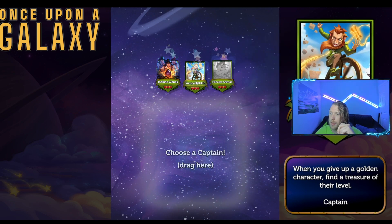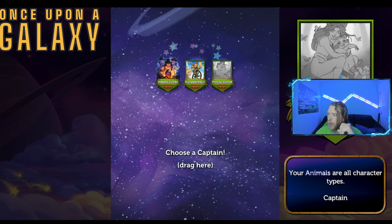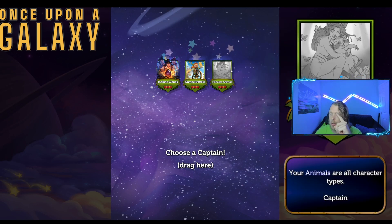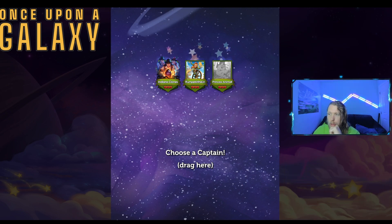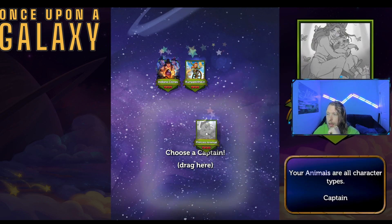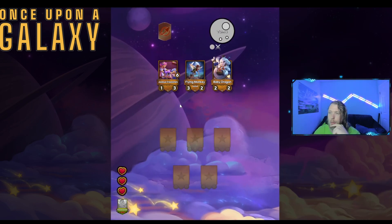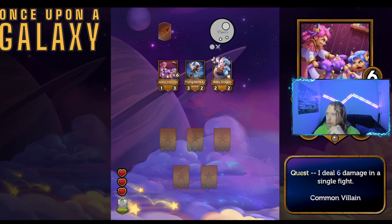This one says your animals are all other character types. Does this mean your animals just get a lot more tribal boosting? I'm going to try her because she seems like the most basic and I don't really know the intricacies of the treasure system. Jealous Stepsisters quest: deal six damage in a single fight. Common villain.